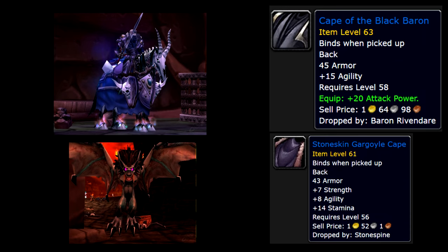Moving on to the cloak slot, we have the Cape of the Black Baron. This drops from the boss Baron Rivendare in the Undead side of Stratholme. The second option is the Stoneskin Gargoyle Cape, which also drops from Stonespine in Stratholme Undead side.